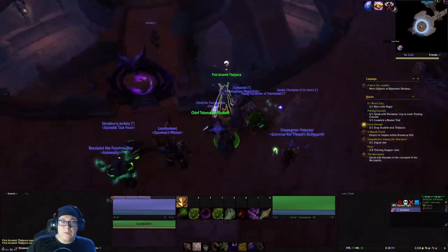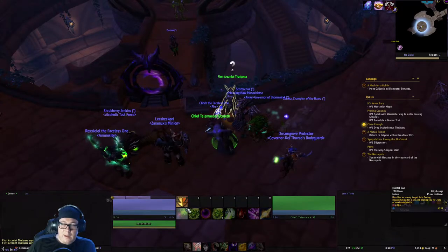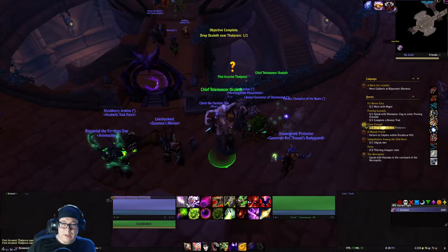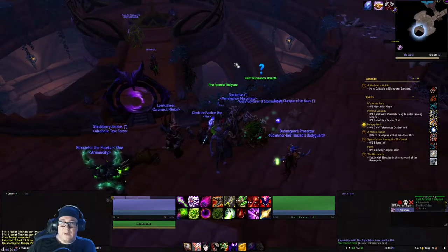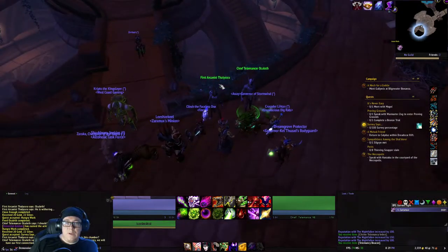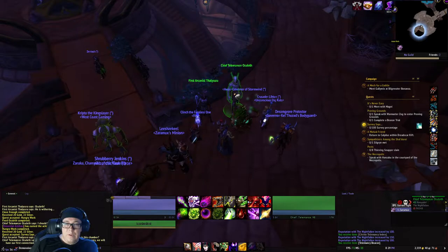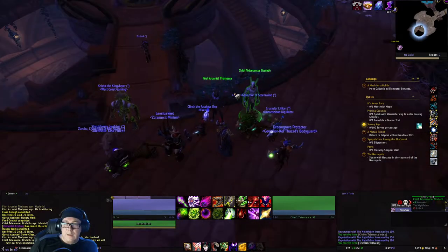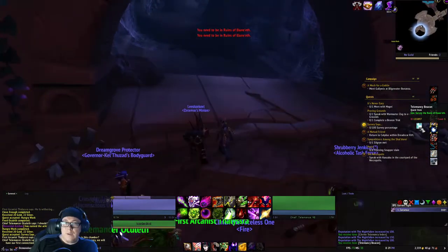Once you arrive at the circle, you'll be here with the first arcanist. Press this little put-down button, turn in the quest, and get the next one. After you accept the quest from her, you click on him - it gives you a little quest that you turn in, and then it'll give you another quest where you have to survey the ruins.